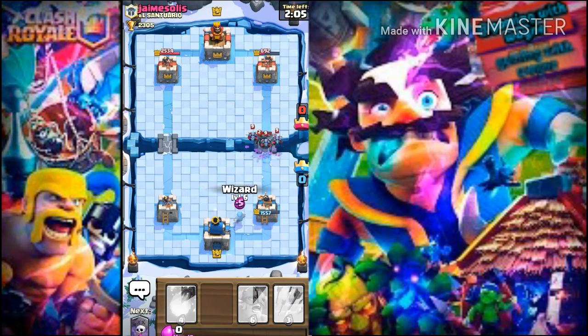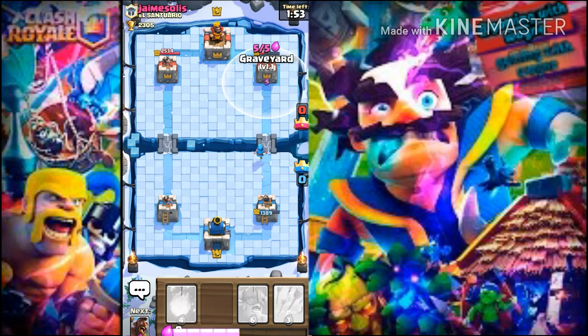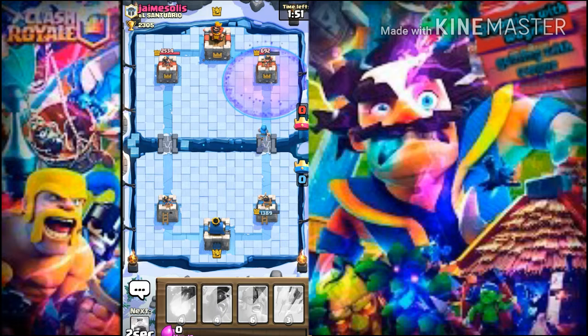Let's focus on the battle. I'm going to put the Wizard to stop the Minions and the PEKKA. Now I'm going to put Graveyard — the PEKKA will be distracted with the Graveyard.